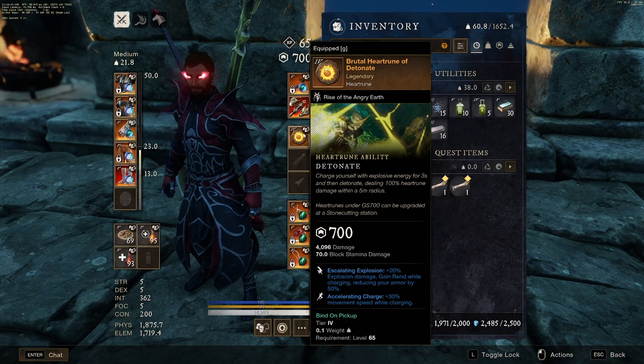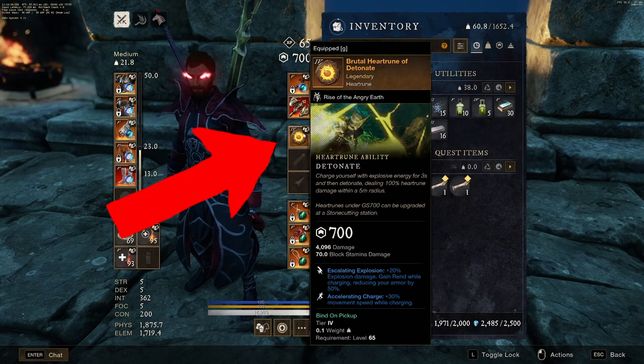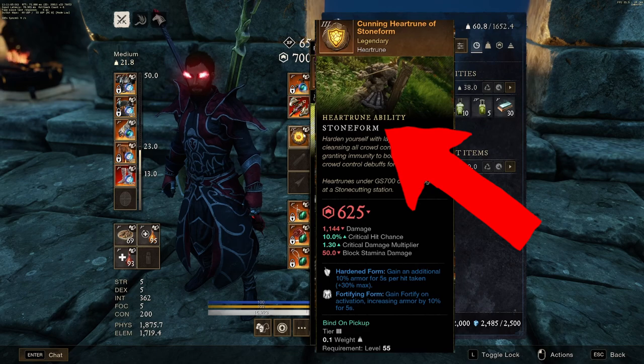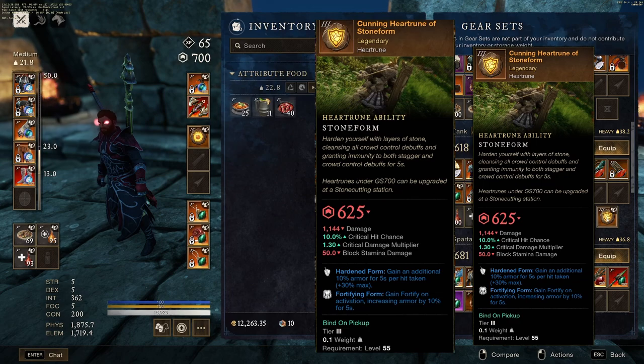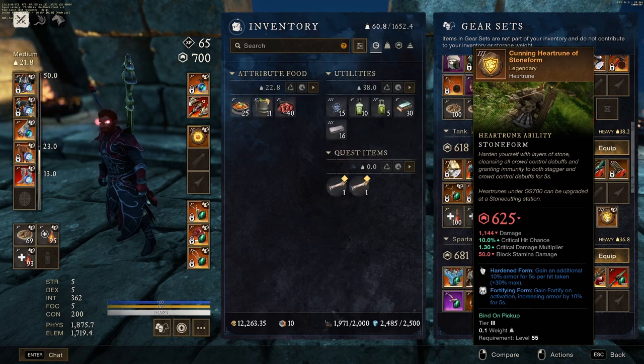Tip number one for when you hit max level is to max out your heart rune. I'm using detonate right now, but honestly I'd recommend stone form. Stone form makes it so you can't get staggered or locked down in a situation. You can actually just run away if you need to, and pretty much any class can utilize this heart rune.